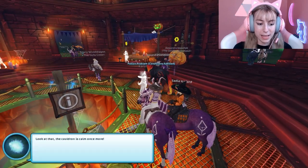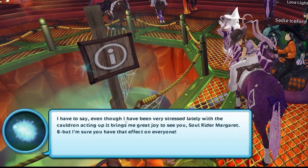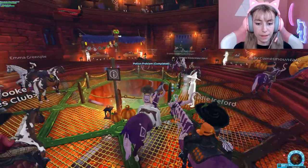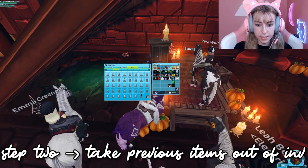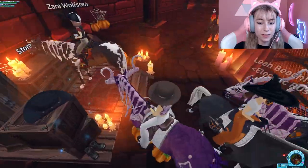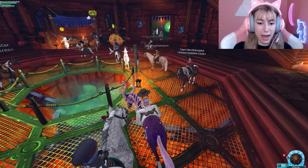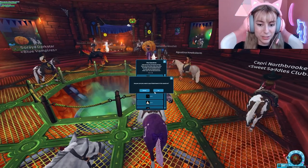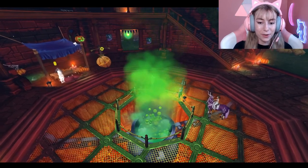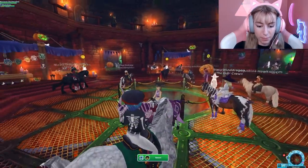There you go — the cauldron is calm once more. Once you've done that and taken the items out of your inventory, just head back over to the cauldron and it will let you do it a second time. Do it again — boom! When you're at the cauldron, finish Karen's quest and then it will let you brew again.